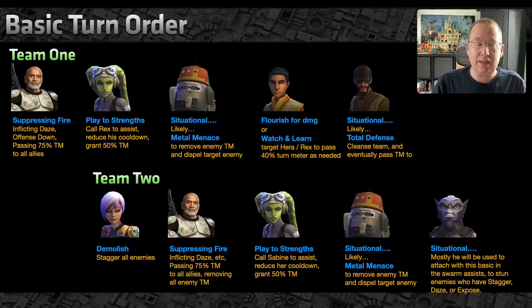For Team 1, you want Rex to be fastest because his AoE Suppressing Fire puts out up to 15 enemy debuffs — or even 18 against summoning characters. It applies 5% turn meter to every ally, so your whole squad jumps ahead of your enemies. They get offense down and are dazed. Then Hera uses Play to Strengths on Rex, dropping his cooldown and granting him 50% turn meter so he can use Suppressing Fire again almost immediately.